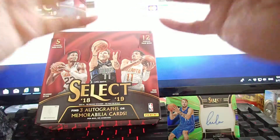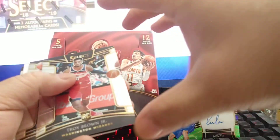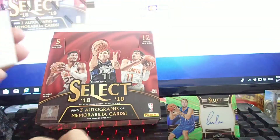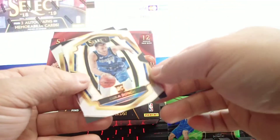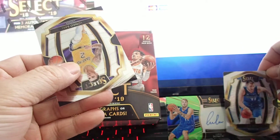Looks like a filler. Musa rookie card, Troy Brown Jr. rookie card, Lopez — and stupid filler. And here's a rookie silver — Luca! Luca silver prism! Oh my goodness, can you believe this?